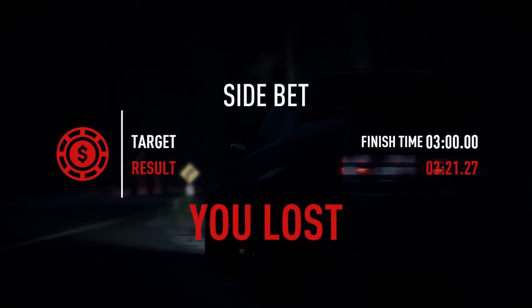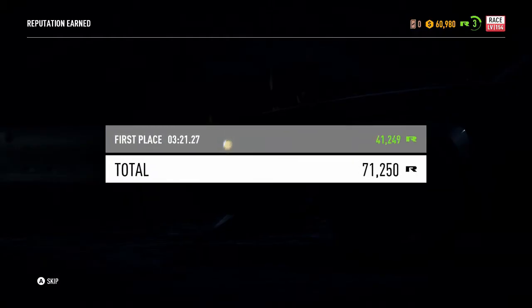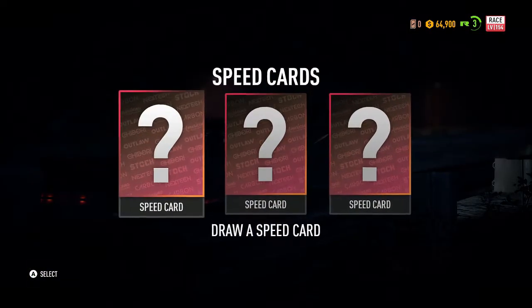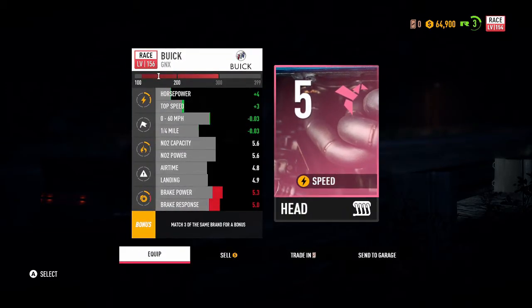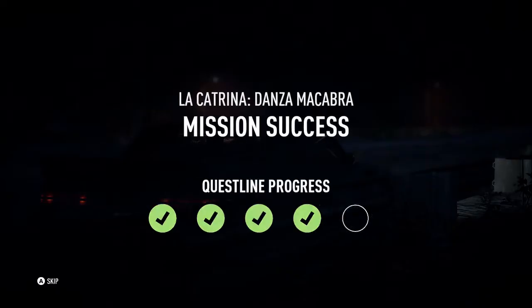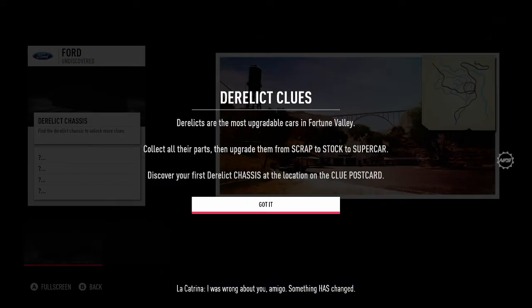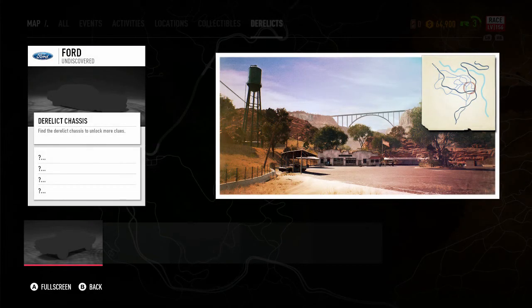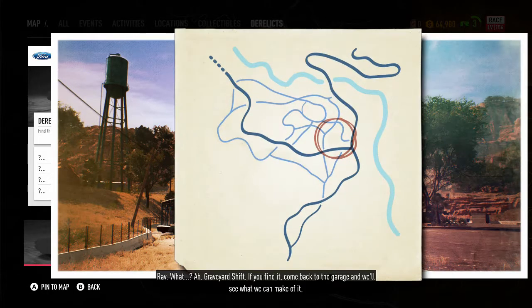Let's see what this derelict is — draw a speed card, and this time we have new headers. Lose some brake power but we gain some top speed. Gotta pick that up. Let's find out where the derelict is. Something has changed. Enjoy the Mustang, Morgan. The Mustang — it's Ty, got a lead on an old Mustang body. Had to dance with the Grim Reaper herself to get it. Graveyard shift. If you find it, come back to the garage and we'll see what we can make of it.